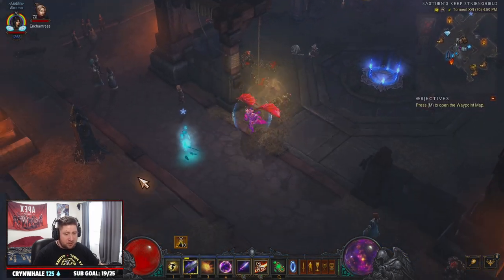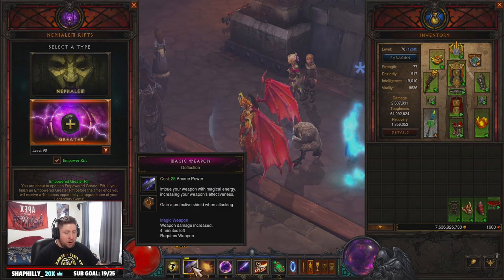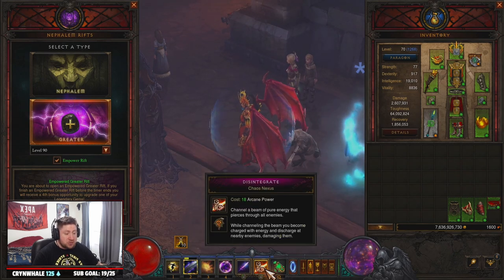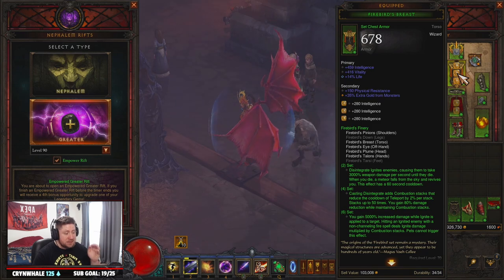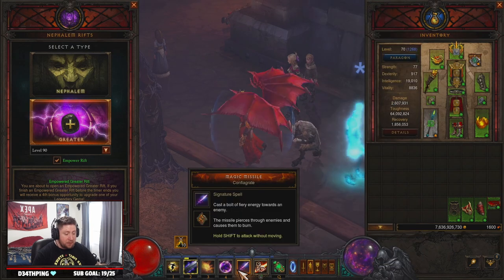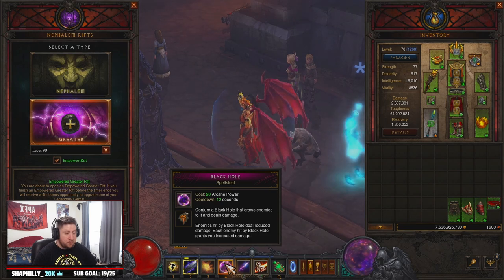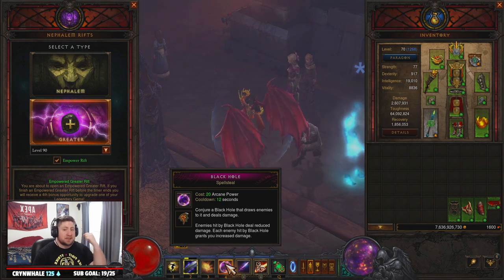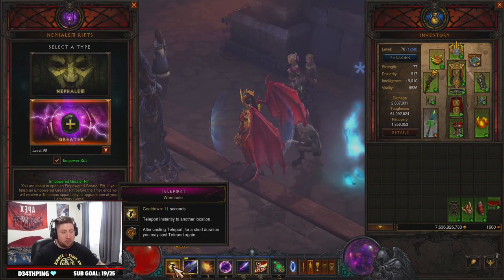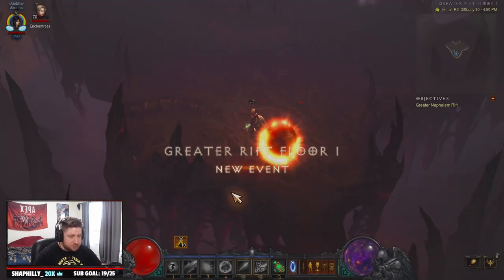So for GR90s, how the build works before we go in: we want to pop Deflection — we're going to have this on always. Then we disintegrate everything because of the six-piece set power, which gets us our Combustion stacks. Then we kill everything with Magic Missile. We have Explosive Blast Chain Reaction for defense, Spell Steal to group up enemies for a big damage increase, and then Teleport to get around since it gets reset constantly.